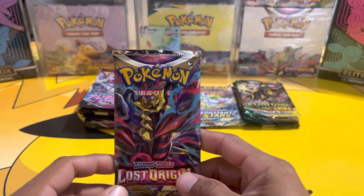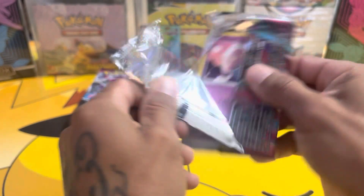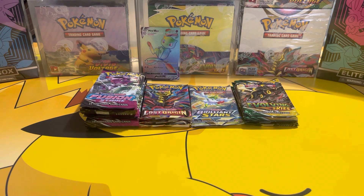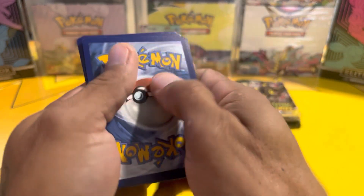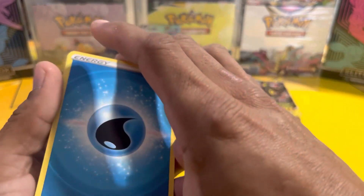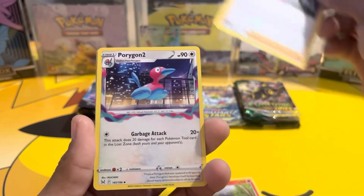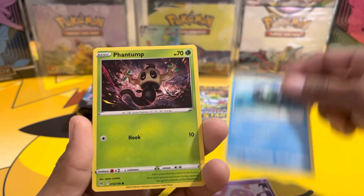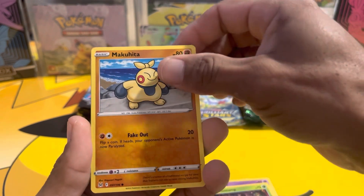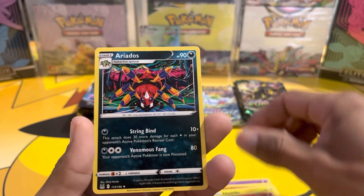Now we're going with Lost Origin. We have a water energy, Torkoal, Marill, Porygon 2, Inkay, Basculin, Phantump, Mamoswine, electric, reverse Chandelure, and Ariados.